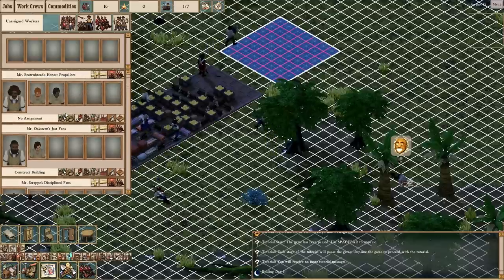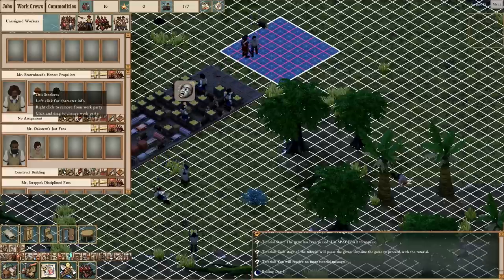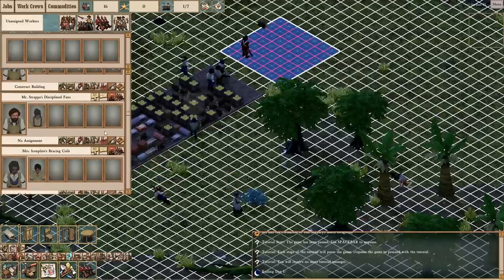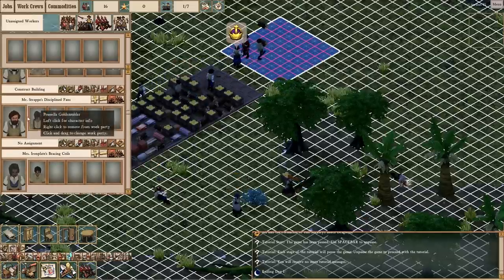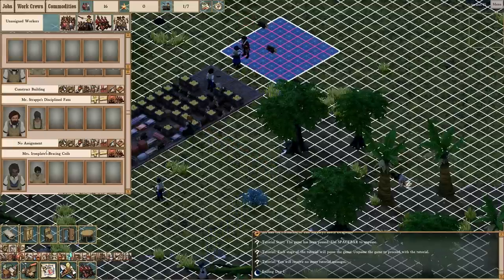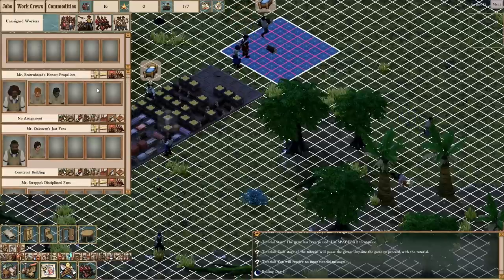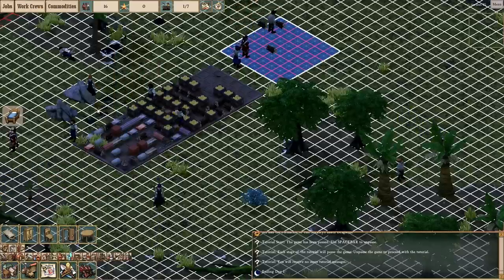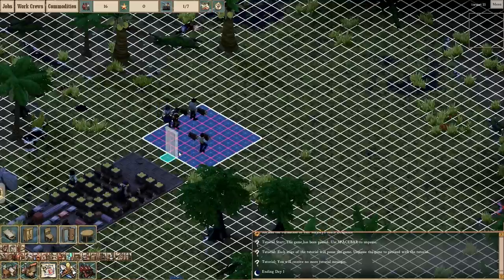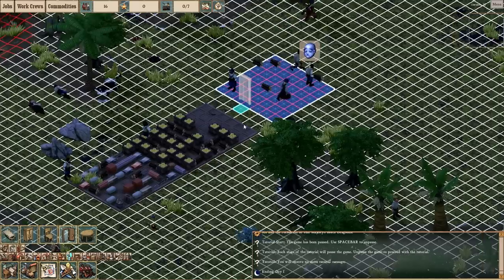This game uses an interesting system for how it organizes labor. You have taskmasters or overseers who are middle class, and they make sure all the lower class people are working. You can reorganize these, but the jobs that people do are going to be largely dependent on what they are assigned to. For example, if you take Mr. Strapp's work crew and assign them to the kitchen, that's pretty much all they're going to do. This system is interesting — I've never personally seen it before, and it's good for organizing things.